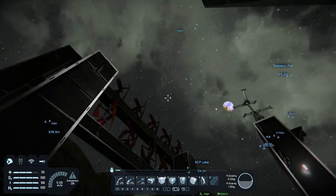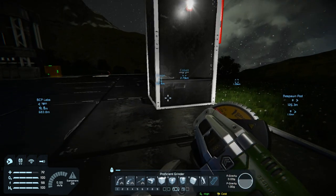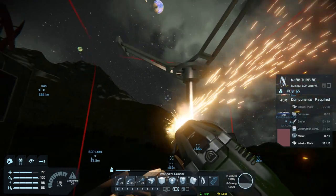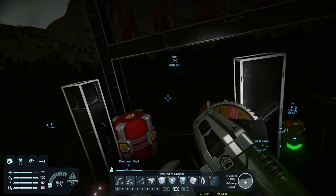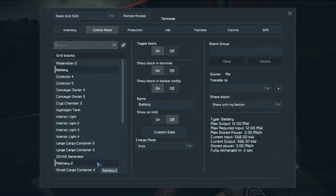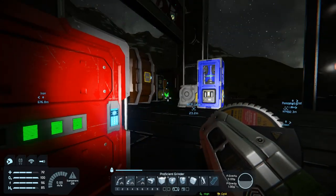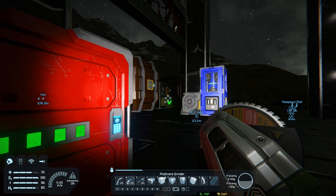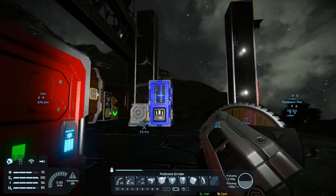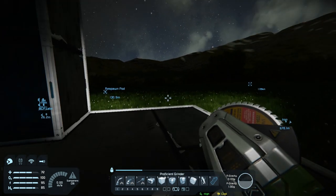I'm back - unfortunately it's nighttime. I rebooted my computer to see if that would fix it and I've been taking down the old windmills. The next thing is figuring out where to have everything set up - I was going to get a couple more batteries, but the amount of power I'm generating I don't think it really matters. The refinery's going, the sorter uses power, the H2O2 generator uses power. Now I want to set up a bit of a room here.